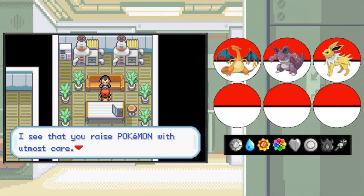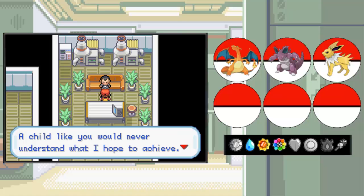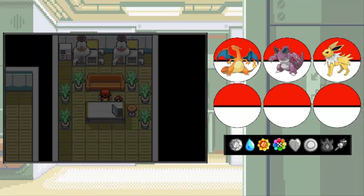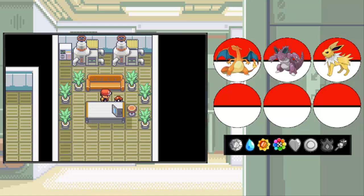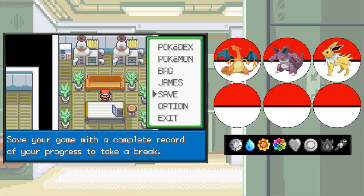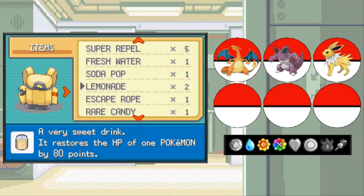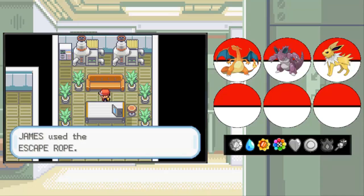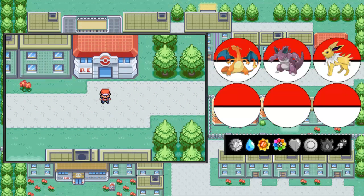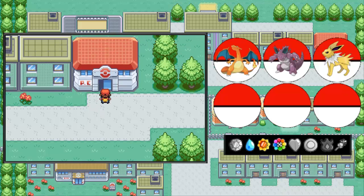Giovanni says: I see that you raise Pokemon with utmost care. A child like you would never understand what I hope to achieve. I shall step aside this time - I hope we meet again. We will. Giovanni is now gone and in his place, right in front of his couch, is a Pokeball which contains the Silph Scope. I'm going to quickly get out of here using an escape rope, because it's easier than walking out. So we've defeated Team Rocket for now - next time on Pokemon Leaf Green, we will head back to Lavender Town and check out the Pokemon Tower. Thank you for watching, and I will see you next time!